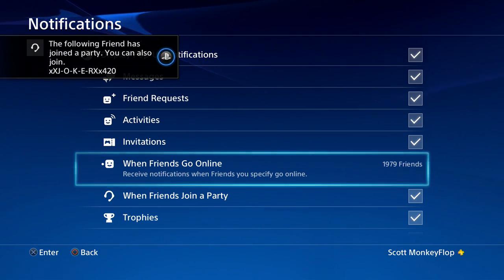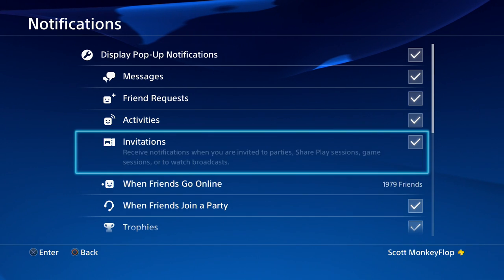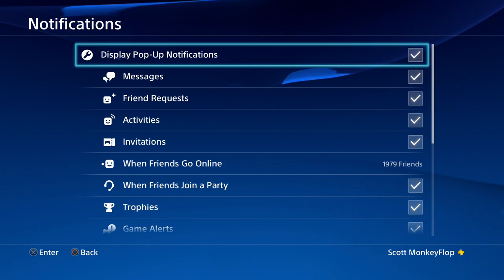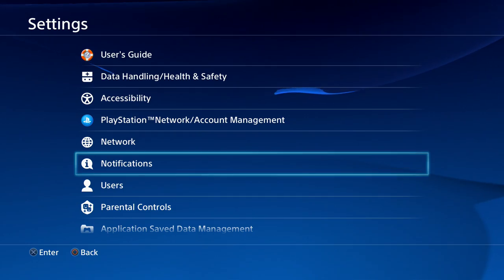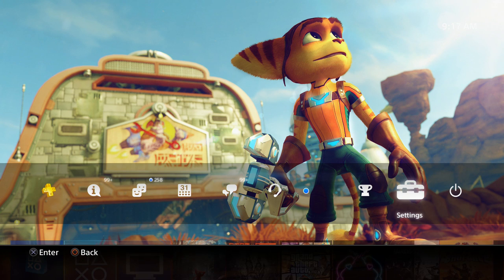We're gonna get notifications for 1,979 people going online and offline. People always invite me to their parties and different things like that. I have 258 friends online right now. Let's go ahead and see what it looks like when somebody goes on or offline.